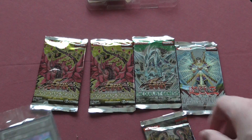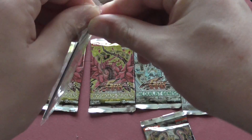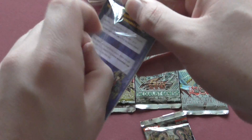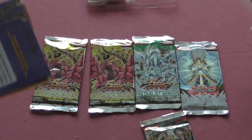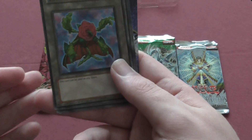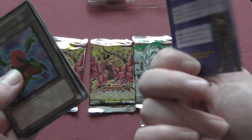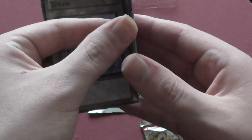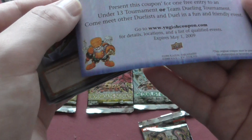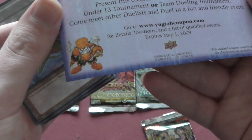Let me put the tin out of the way and start with this extra pack, which has some extra tokens and things. Let me show you what's actually in here. There's a tin opening, a plant token, another token — these just have images on them — and then there's an 'Are You Up to the Challenge?' card with some informational details, and a free admission coupon for entry to an under-13 tournament back in 2009. That's how old this thing is.